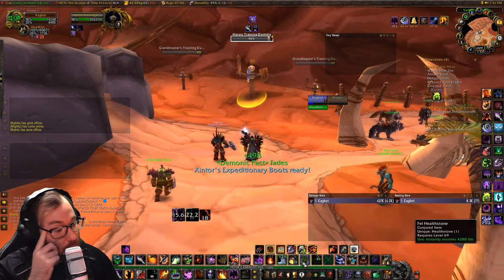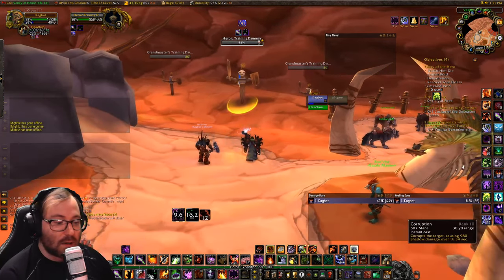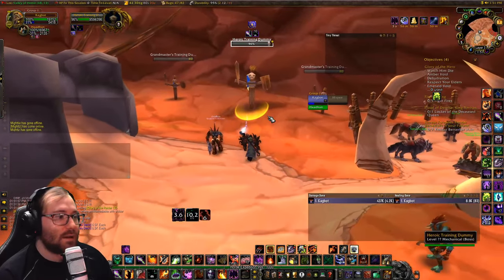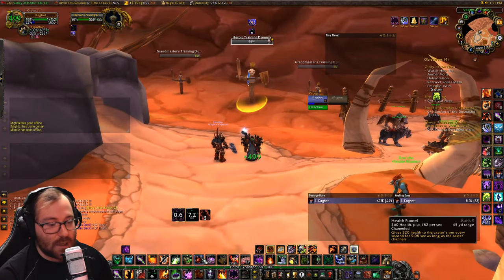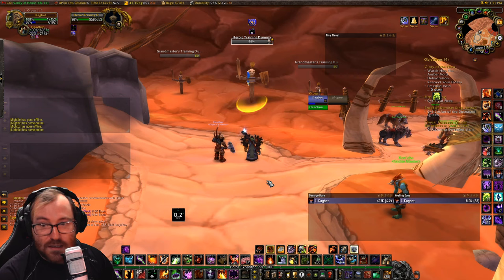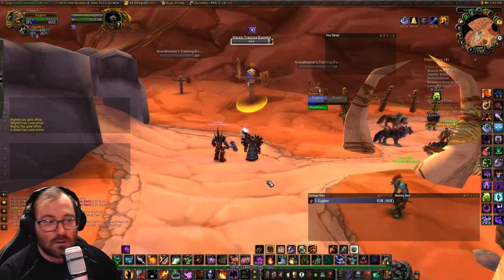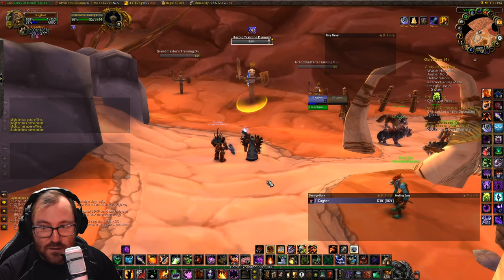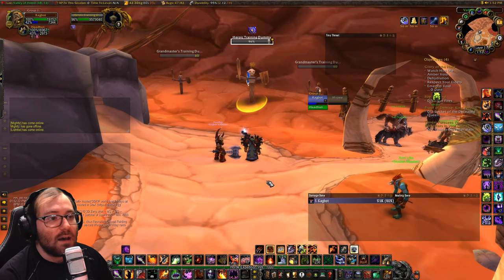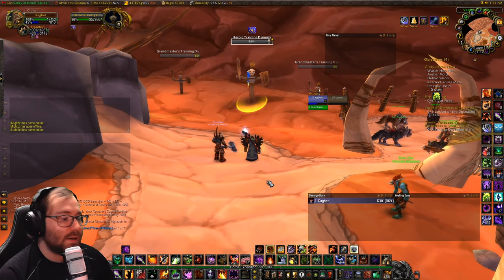To summarize the rotation: Life Tap and pre-pot with Potion of Wild Magic, cast Shadow Bolt first as you're running in, then put up Corruption and Curse of Doom, then Immolation Aura. Keep in mind some bosses are not worth being close for Immolation Aura. Two bosses I'd say aren't worth it right now: Grand Widow Faerlina because she will silence you, and Heigan the Unclean because you have to dance and if you touch him he gives you a very lethal disease.